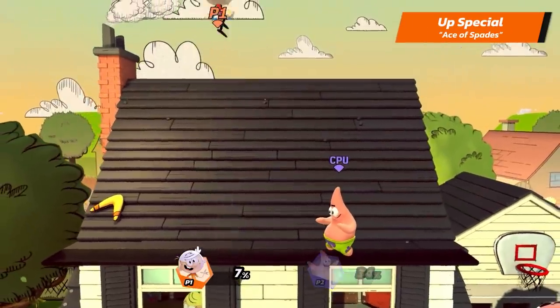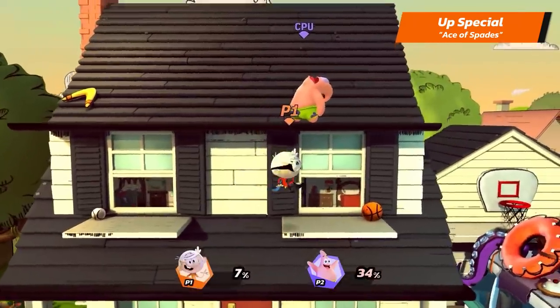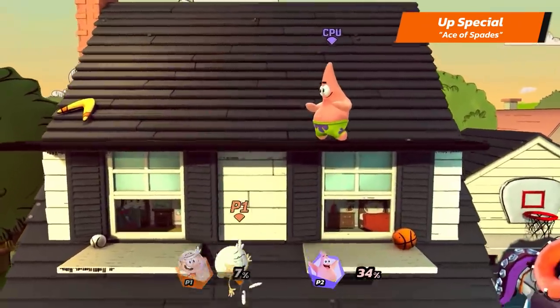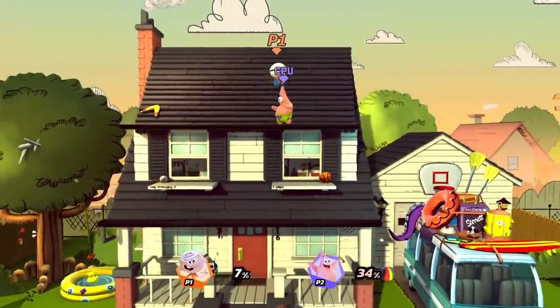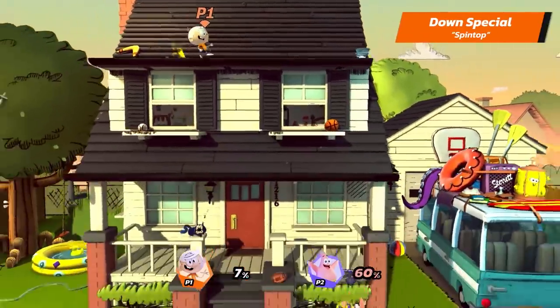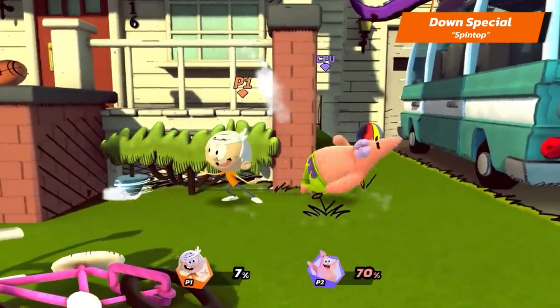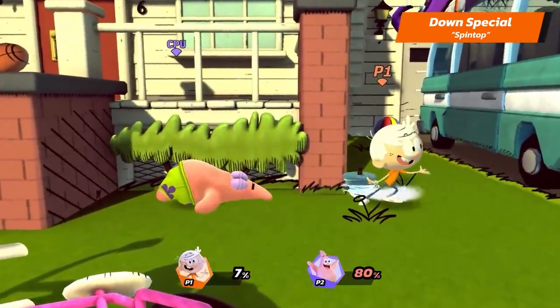His Up Special is Ace of Spades — he flies upwards and then damages surrounding opponents in an area around him. And his Down Special is Spin Top — he releases a Spin Top projectile that moves along the ground. This Spin Top can also bounce off of walls and keep spinning.